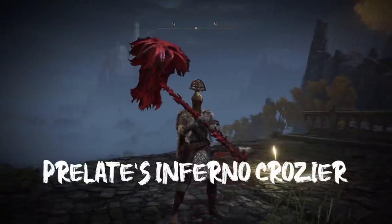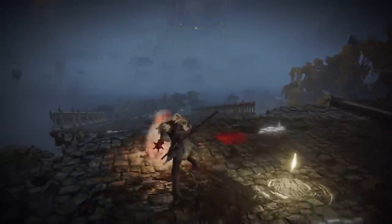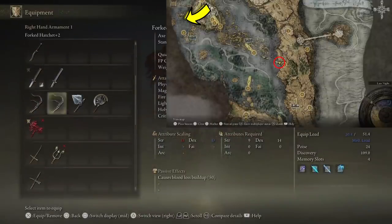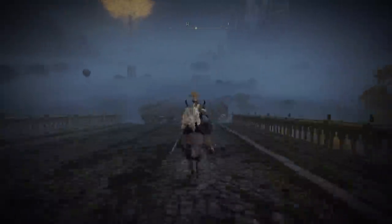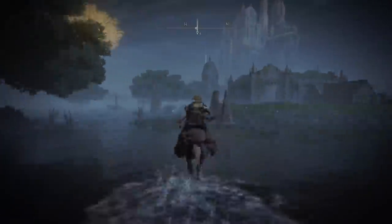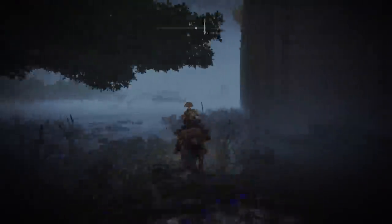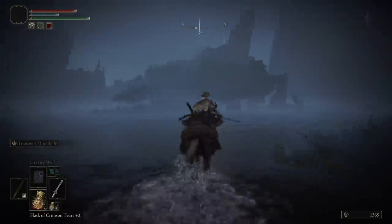Saving the best for last — the Prelate's Inferno Crozier. It's as big as Smough's Great Hammer — it might as well be it. This is going to be the longest route. The route will be starting from the red circle on the map and heading to the yellow arrow. This is going to be in Northern Limgrave, in the unlocked area — specifically in the swamp region on the left. But first, following along on screen, we're going to get the Glinstone Key. We need this to get into Raya Lucaria so that we can meet the person who will take us to the next location.